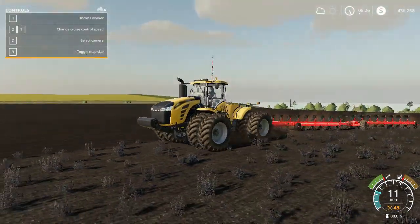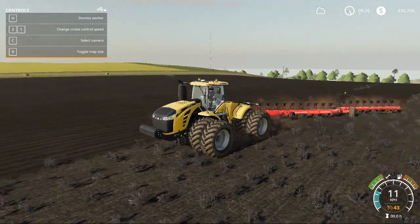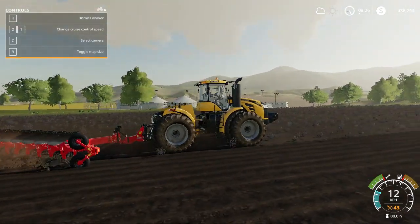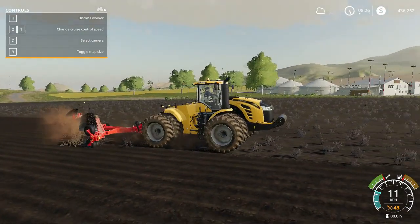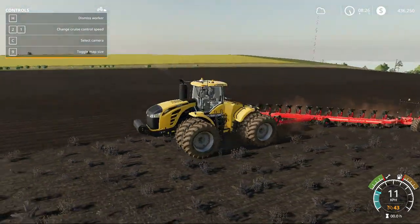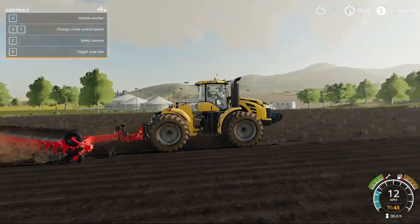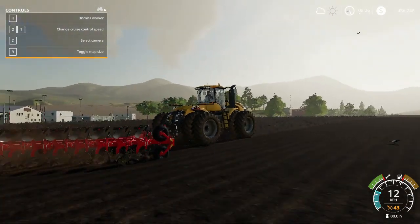So that's how you grab a Caterpillar tractor and a plough. 646 horsepower tractor — I think you need at least 550 to use this plough, otherwise you ain't getting anywhere.